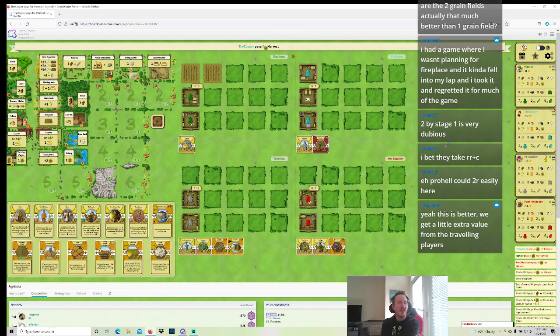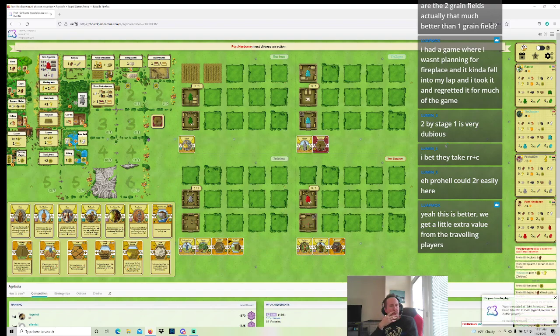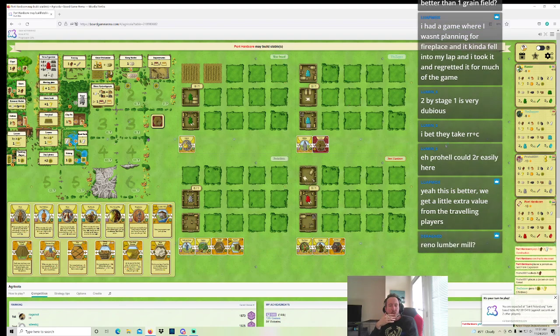Two Grain Fields are significantly better than one Grain Field. Two by Stage 1 is very dubious. I think I'm supposed to just take three Wood here, and then the start of the next round I might just get four Wood or something. Maybe I do still Plow here, but then I take four Wood. I really would like to Sow the Grain early, but maybe it doesn't need to be Stage 1 — finding time to Sow in Stage 2 is reasonable.